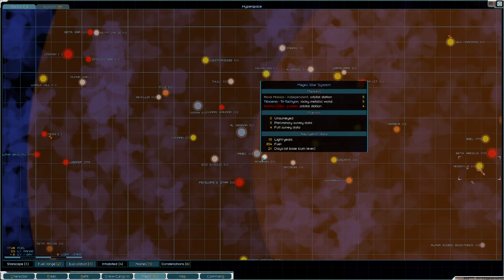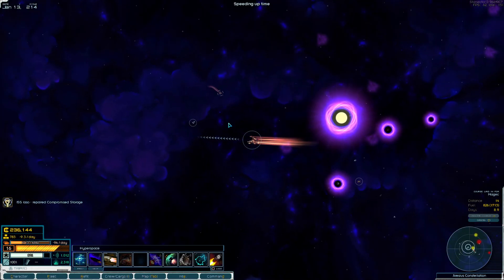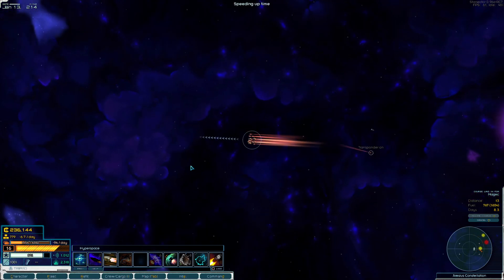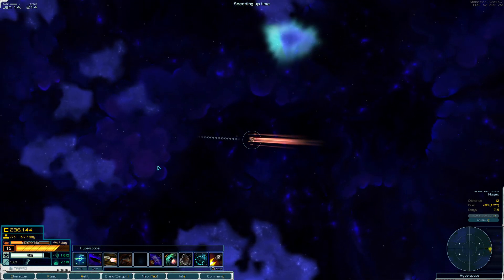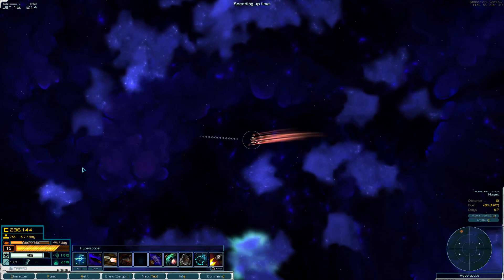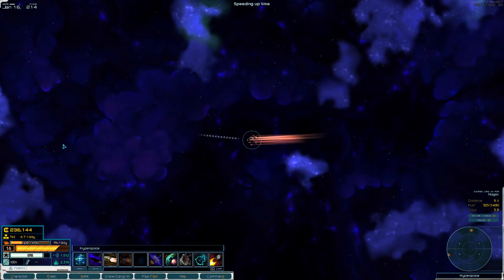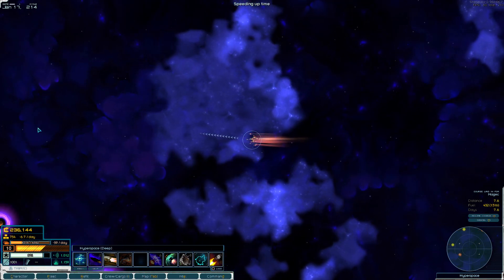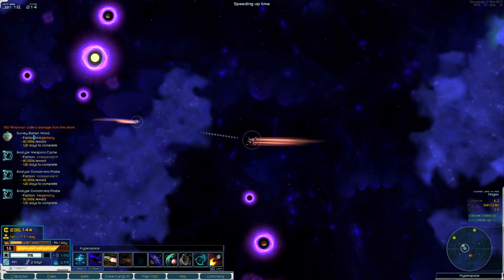Let's head on over to the Magic system. Just an Atlas floating in space — okay, probably one of my Atlases for my convoys. While we're flying here, I want to say thank you for all the support. Obviously thank you for all the comments — I read each and every one even if I don't get a chance to respond to them, and it does mean a lot.